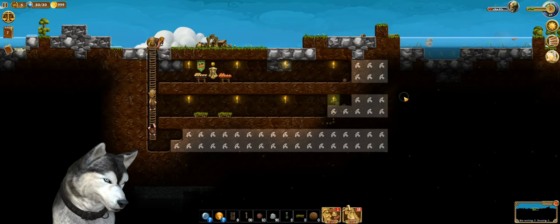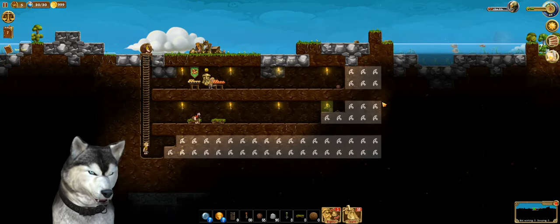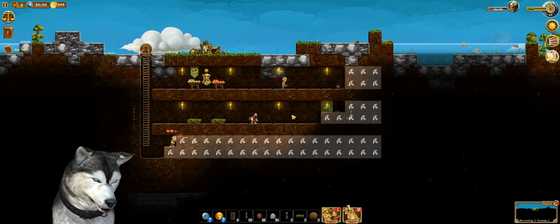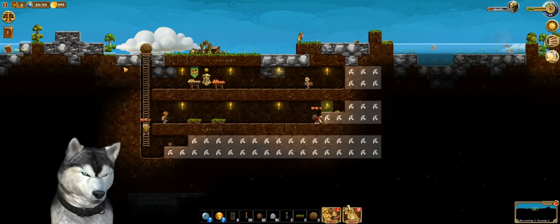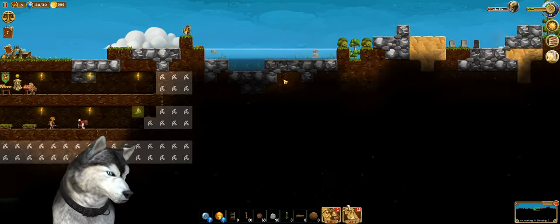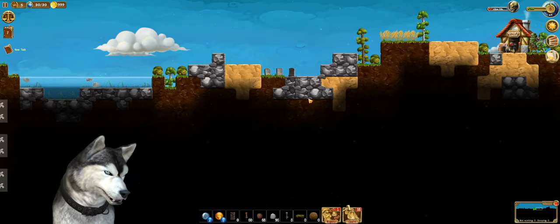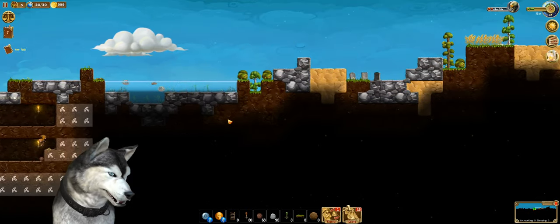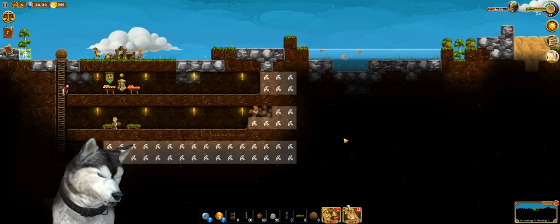Okay, they're doing a good job digging. It's gonna be a pretty big house on the ground here. Still need more wood. We could get some wood from over here too. How about we build a bridge across this lake? That would be really helpful.